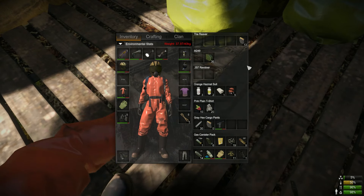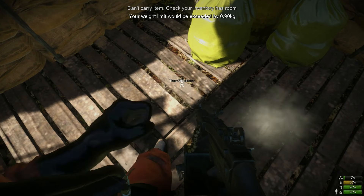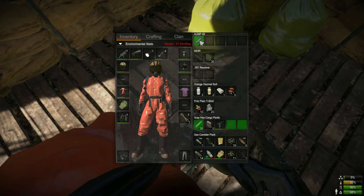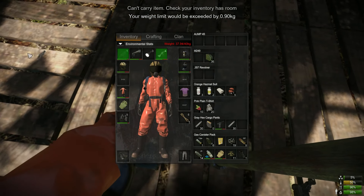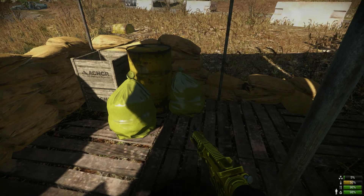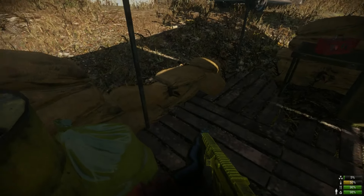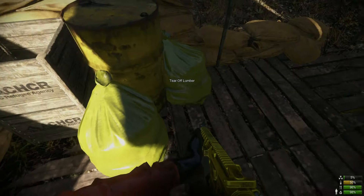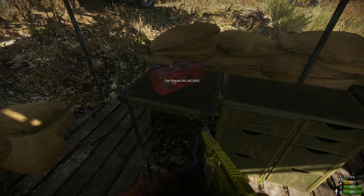Underneath us there's also a lot of lumber. Both of these little encampments have a lot of lumber — there are two trucks with a lot of lumber, so you can come here and basically gather resources to build a base as well. It gives you a heck of a lot of lumber, so it's great for base building if you don't want to chop trees all day.